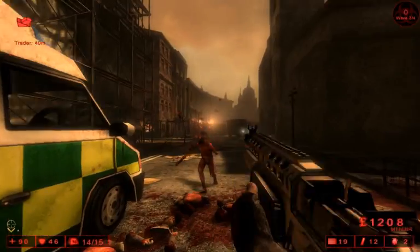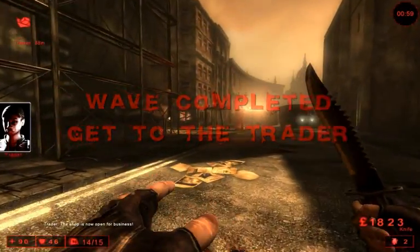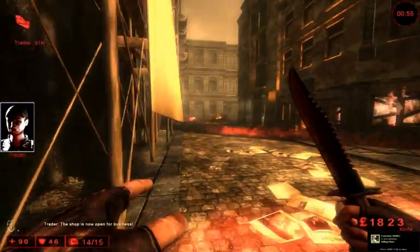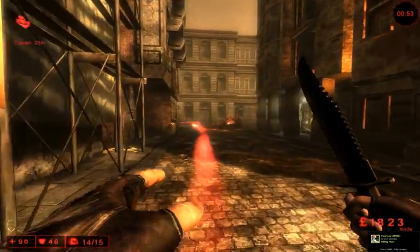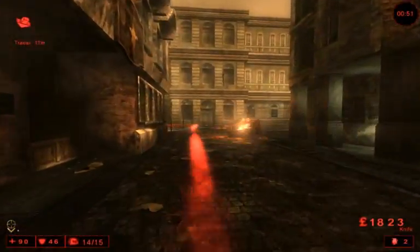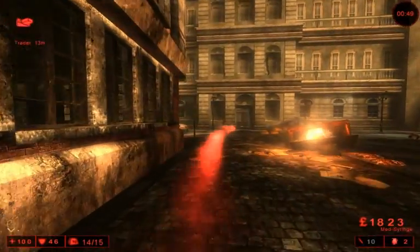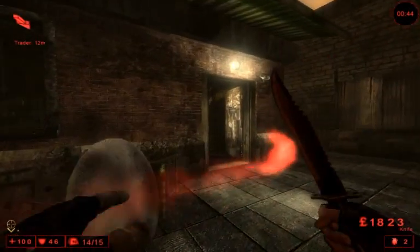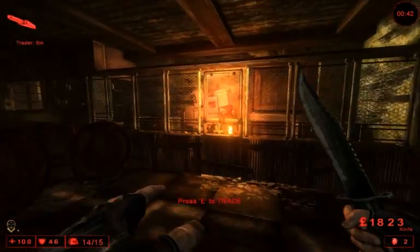It is a very useful weapon. It carries a lot of ammo — you can carry a total of 14 magazines of 20 rounds each, which is about 300 rounds, more than pretty much any other weapon in the game. Each of those rounds can do colossal damage if you spend them wisely, so you're not going to run out of ammo with that weapon.